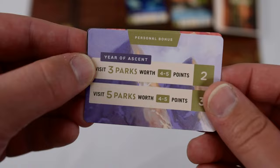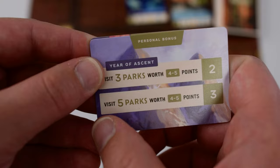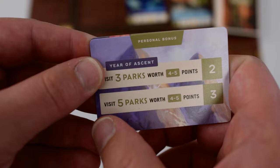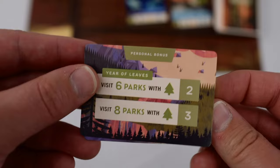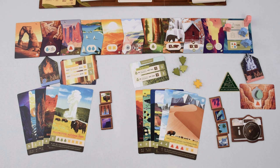The end of year personal goals you were given at the beginning of the game will make a lot more sense now as well. Let's say you were dealt two and had to pick one secretly. The first one might say: visit three parks worth four or five points — if you're able to do that, you get two bonus points at the end of the game. Or visit five parks worth four to five points and get three points. Important note: do not add these together if you achieve the better goal — you simply get three points instead of two. Or you could have chosen: visit six parks with tree symbols for two points, or visit eight parks with a tree symbol for three points.